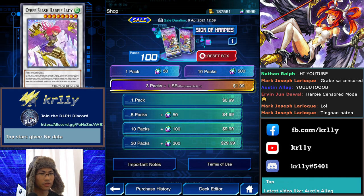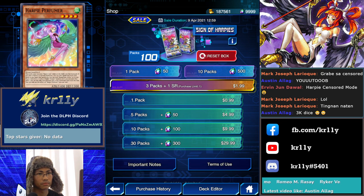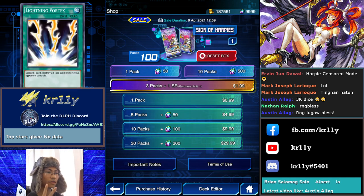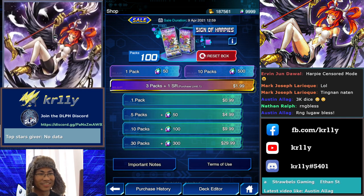Let me recap what we need: two Cyber Slash Harpy Lady, one or two Harpist, three Perfumers, at least two Lightning Vortex, one Daigusto Emerald, three Channelers — the one with the thumbnail, and the one in the upper right of your screen, the uncensored one.